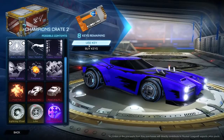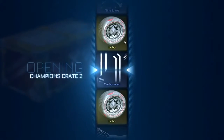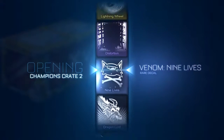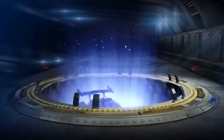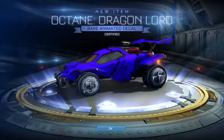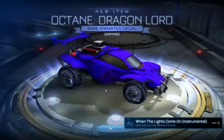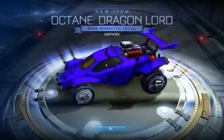Next key - two Champions Crates left and then three Champions Crate 1s. I really want the Dominus GT more than anything. We got the Dragon Lord for the Octane - I guess we can use it when we use this thing. I really like how they added decals that move. Kind of reminds me of Black Ops 3 when they started adding all those weird camos, but the Rocket League car decals are pretty cool. I like them.